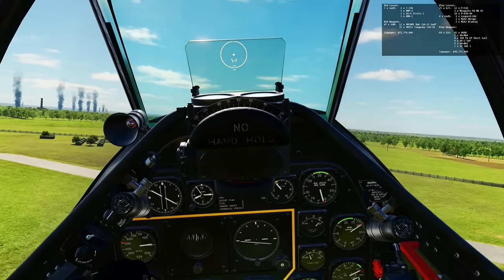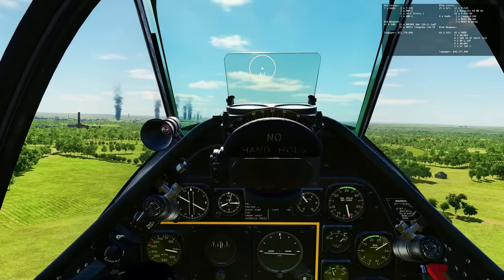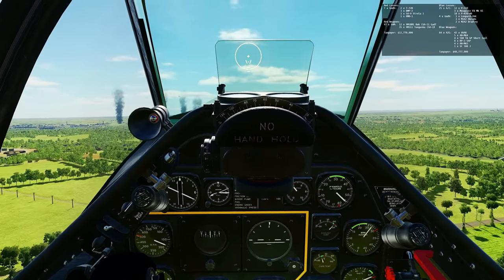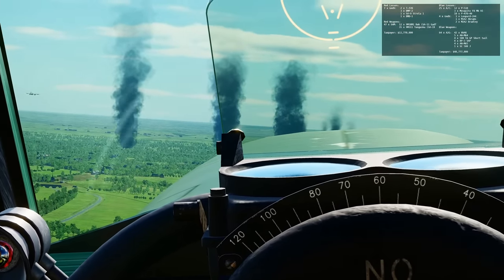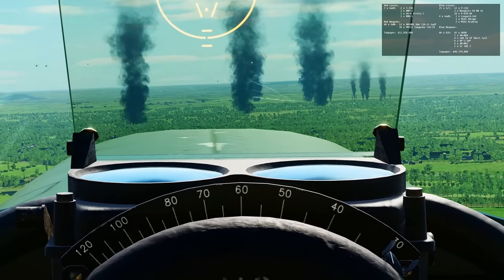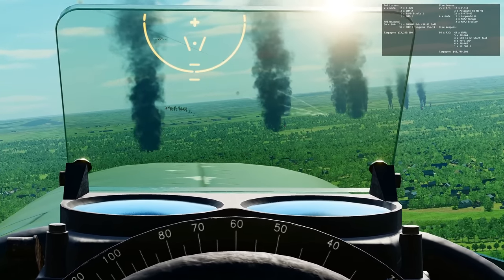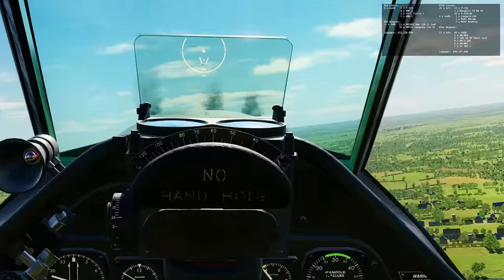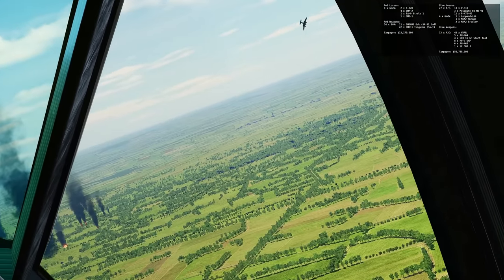Great news for us. All right, let's start working on those tanks now. The 20 mils on the Dora are doing work on the BMPs, but I haven't lined up on a tank yet. I see Tunguskas down there — that is a dangerous war zone. Just keep as much pressure on it as you can guys. The more we pressure it from different angles, the harder it'll be for them to operate. I strafed a tank with the Dora — it didn't seem to do any damage.